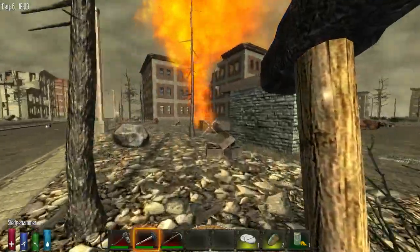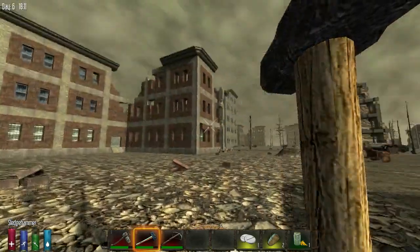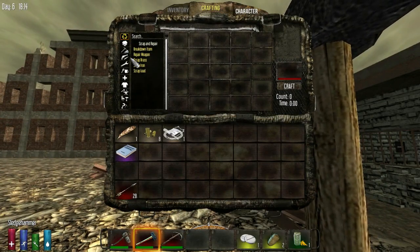Do we not have any metal pipes? There should be some. If not, how do we make a forge to make iron? There's a whole maintenance book. If I make a repair tool — I think I already have that. Well, I guess we can't make a forge so we can't make iron.